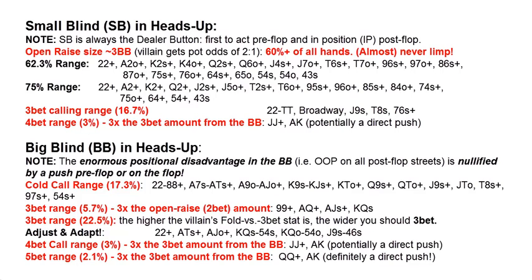4-bet range: jacks or better and ace-king. Then from the big blind, the defense range just means your small blind open raises and this is what you're going to be playing with in general. Defense can either be passive or active. Passive defense is cold calling the 2-bet — the open raise from the small blind — and active or aggressive defense would be re-raising, 3-betting, and 4-betting. As always, this is a general rule and there is no fixed must, especially in heads-up. It's always a good idea to play the player, and in heads-up even more so.